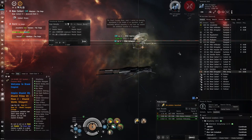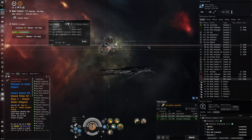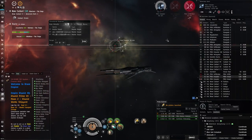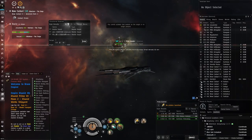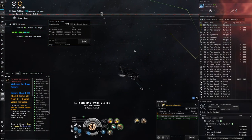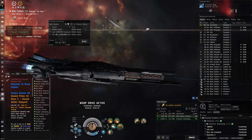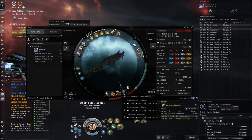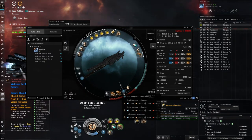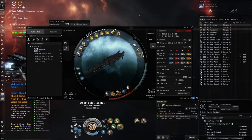We're one-shotting these guys, just sniping them. We're actually faster than this Vexor Navy Issue - a lot to do with our better scan resolution letting us lock before he can even target. We basically alpha these guys too - very smooth. The damage control is quite important. I wanted tech 2 but again had CPU problems. I could likely fit tech 2 if I blinged some heat sinks or put a CPU implant in.